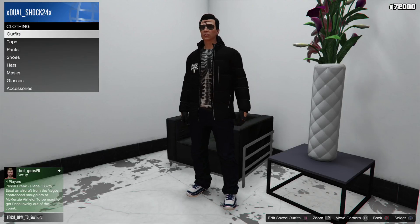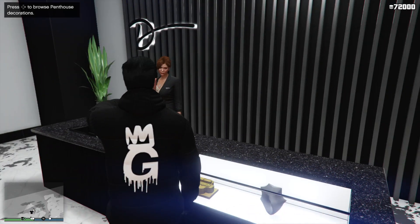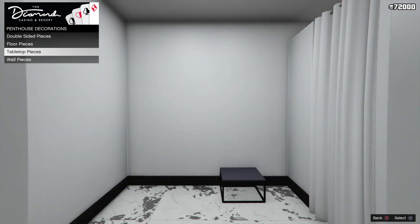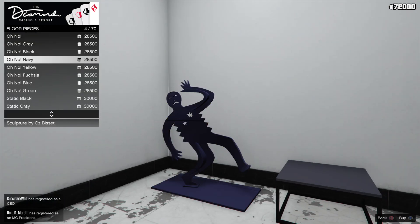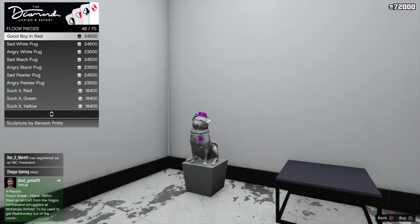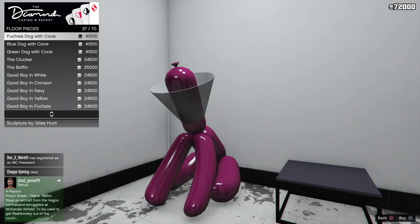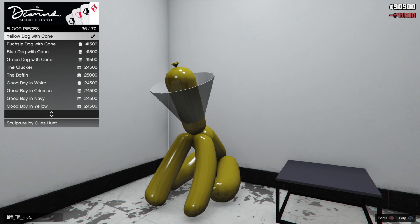So it would be — whoops, not right here, that's clothing. So first you would talk to this lady right here and go to floor pieces. You would find it right over here if it's available, which it is. So if you guys buy this, you will have early access to the yellow dog with cone t-shirts and more. Let's just buy that.